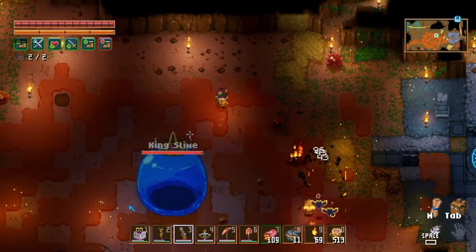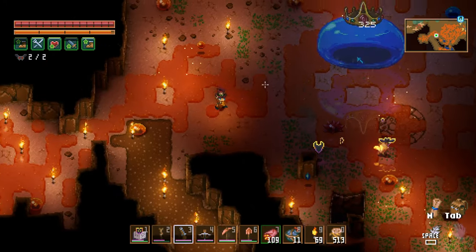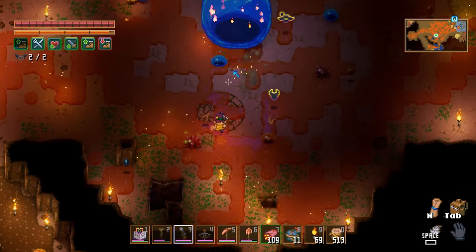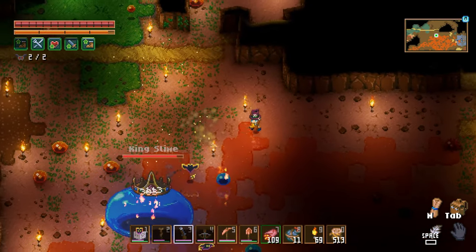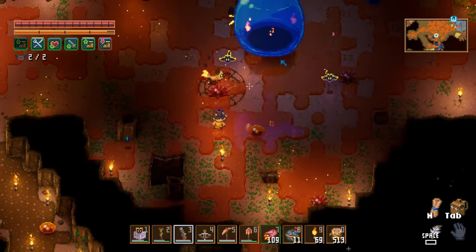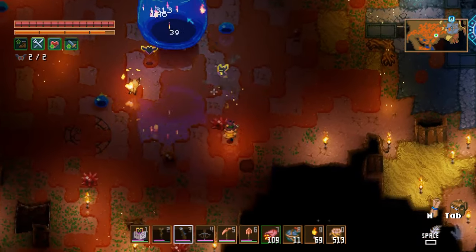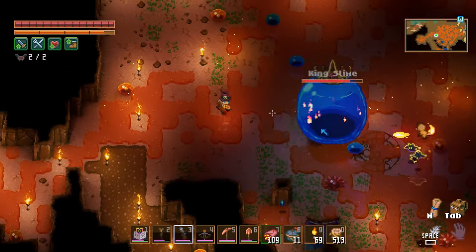You're just going to circle around him and make sure you keep out of his range. Always be moving away from him — don't try to cut in front of him. He does make that big leap. He's also going to do these blue summons. When you get hit by those blue summons enough, it is going to slow you down and cause problems. But as long as you do this kind of circle strafing method, you'll be fine. Don't worry about the orange round slimes — the little spiky slimes are pretty easy to deal with if you're armored up.